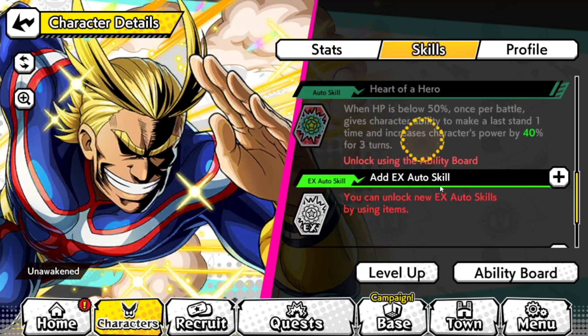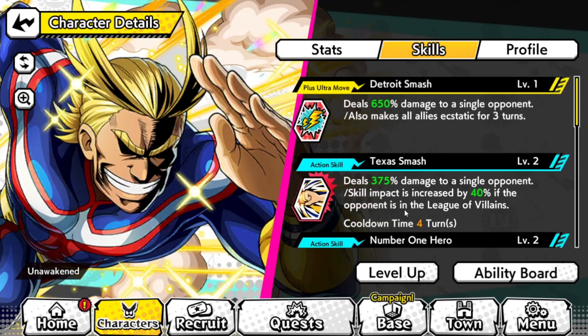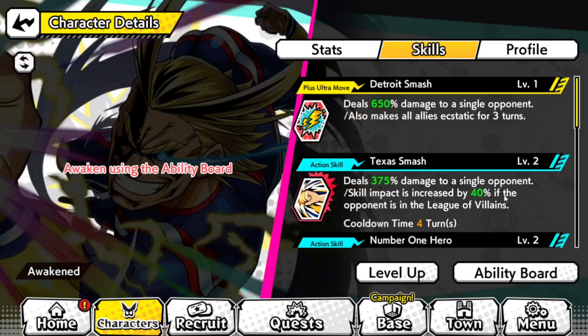So he gains a buff and then starts losing his strength over time. You could also give him EX auto skills that might prevent that. Basically he buffs himself, does a lot of damage, and then gets weaker and weaker as time goes on — which honestly sounds just like All Might, right? Anyway, thank you so much for stopping by and watching. I'll hopefully show you more of the free-to-play All Might later on. Let me know how close you are to getting him — until then, I'll see you in the next one.